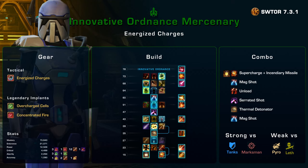Start by popping Supercharge and applying Incendiary Missile to your target. Afterwards, you want to use Mag Shot, which is going to be an auto-crit because we popped Supercharge with our Concentrated Fire Implant. This will also put the Supercharge Burn dot on the target. Next, use Unload to proc another Mag Shot, but we're not using the proc right away — we save Mag Shot and use Serrated Shot instead. Serrated Shot is going to be instant because we used Mag Shot before, but note that this can only happen once every 15 seconds, so it won't always be the case.